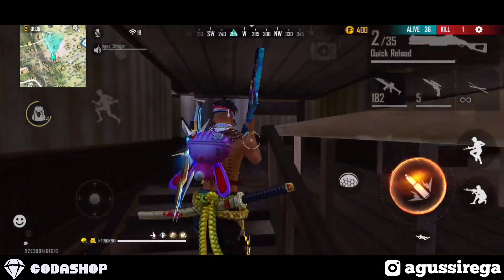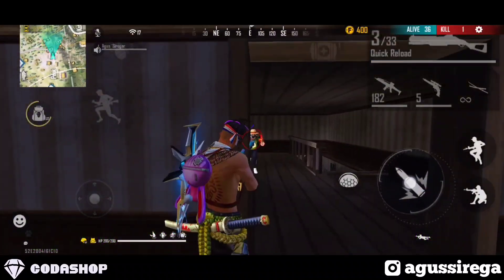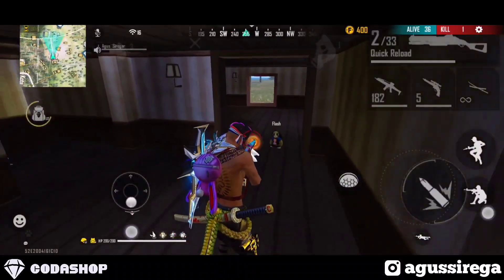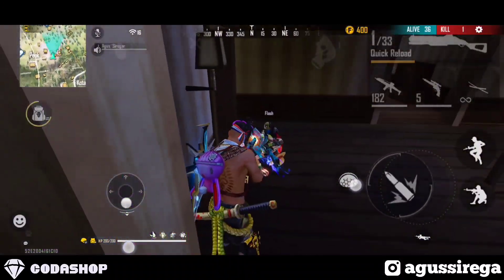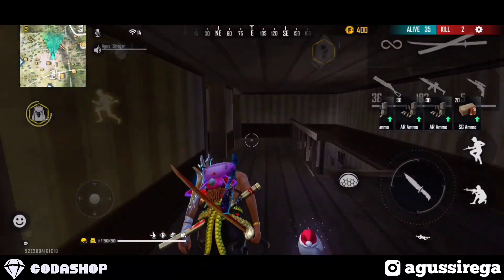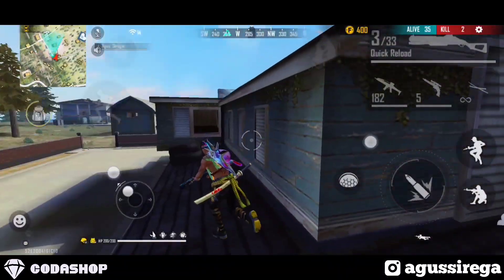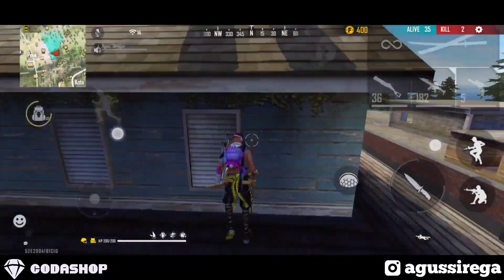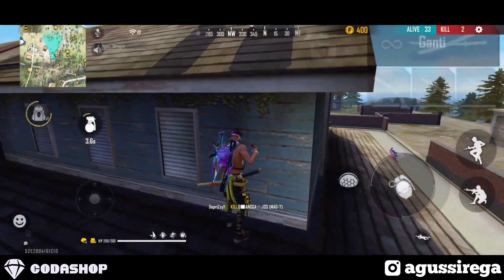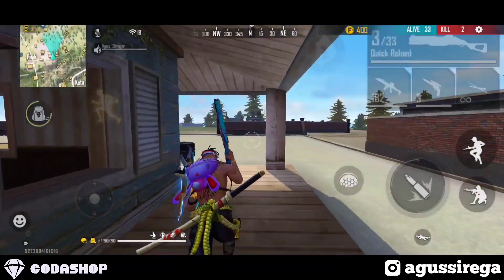Di video kali ini kita akan membahas 6 kombinasi skill character Free Fire terbaik buat shotgun charger booster. Di sini shotgun charger booster itu di-nerf ya, dari range-nya dan damage-nya, jadi nggak bisa one hit. Buat kalian semua yang ingin charger booster one hit, kalian bisa gunakan 6 kombinasi skill character ini.